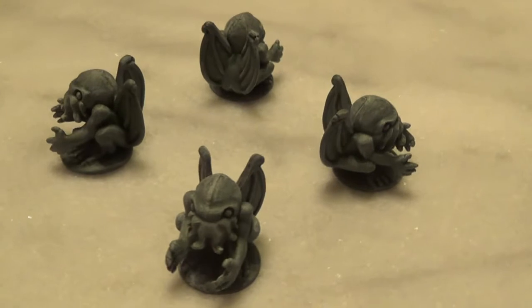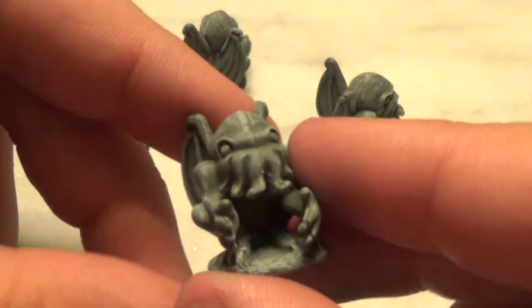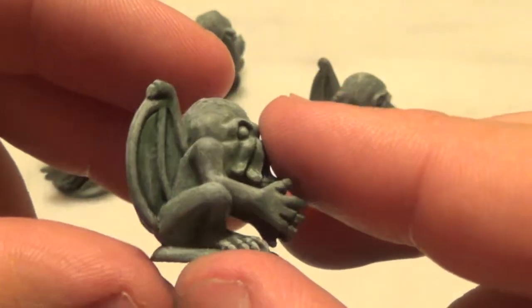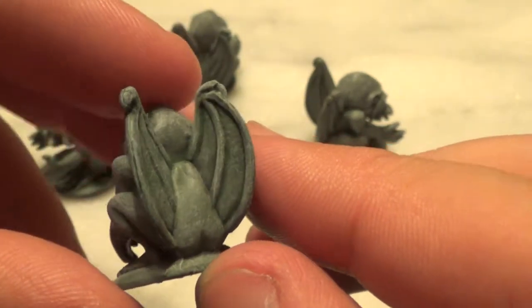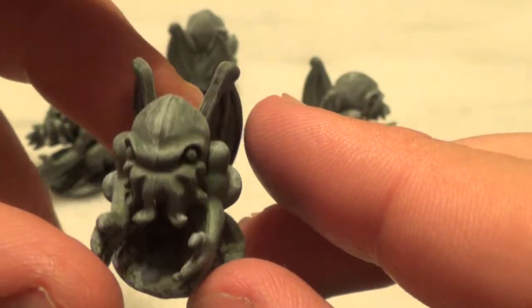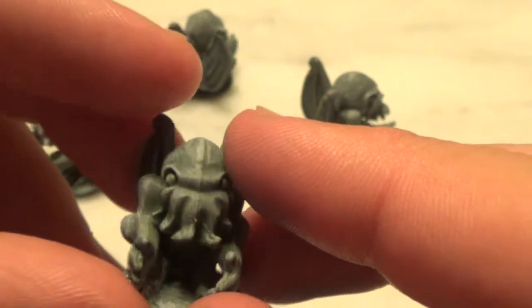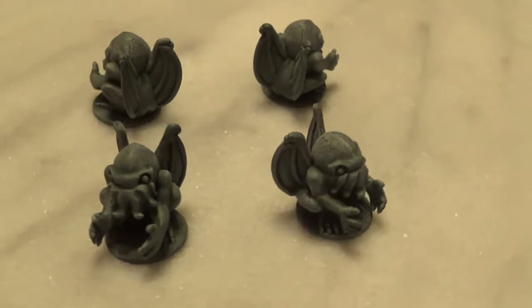I've only painted up four so far, but you can see that they're pretty cool little statues. Nothing too crazy — the detail is not super fine, but I figured for what they were, they were just enough and I could do a rough dry brush on them. You can see I had started off with a layer of gray and then washed it with some greens to kind of give it a little bit of that Cthulhu-esque space stone feel, or whatever you want to call it.